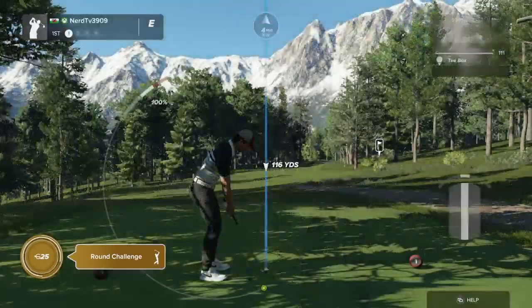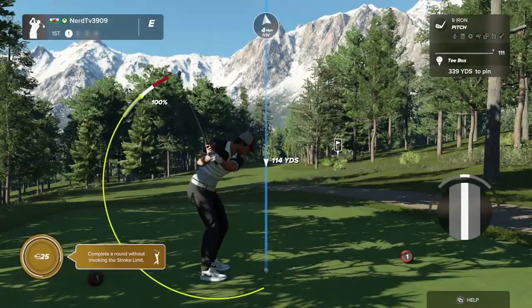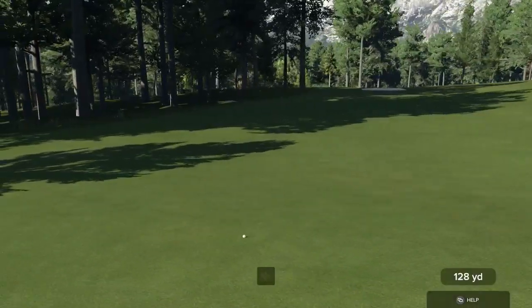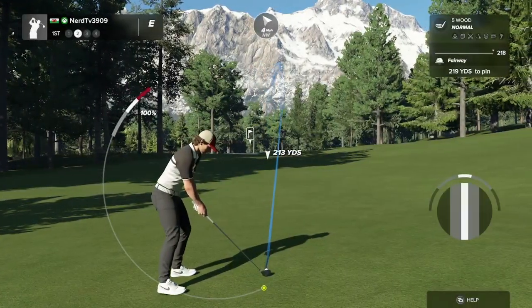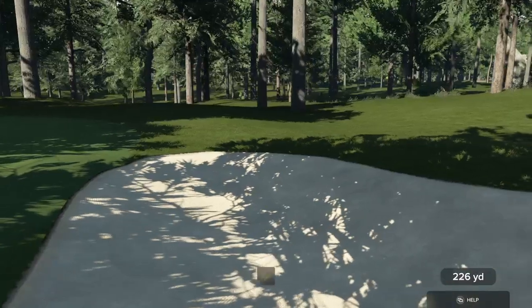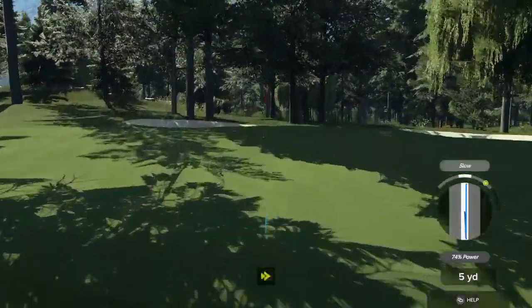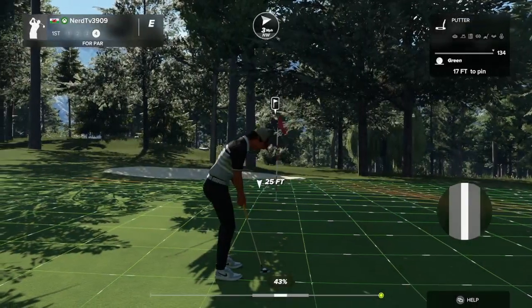Hi there, welcome to the game. My name is John, happy to have you alongside me today. We start the round with a par four — let's rip it into the fairway. You've got about 220 yards to go, a little bit to the right on the approach. Well, you missed the approach — I'm not mad. Drop this and save that par.